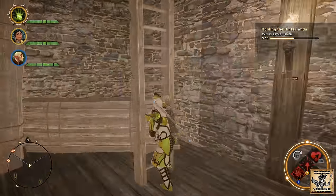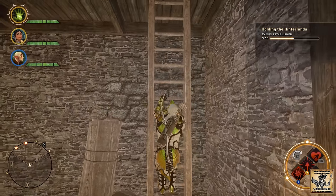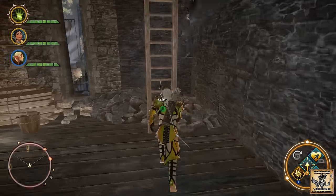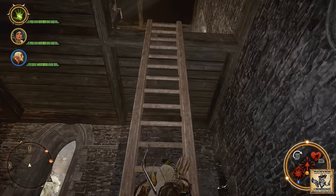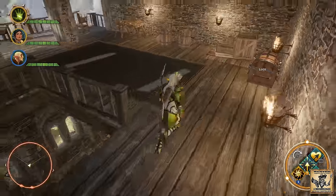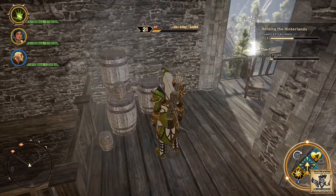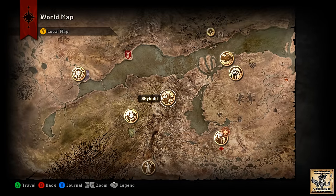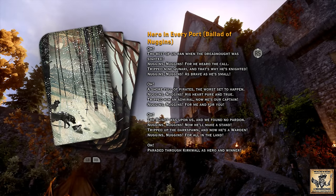Then head up the ladder — and once you're up that ladder, there's one more ladder. Once you get up to the top of the tower, piece number one will be over here on the left near these barrels, so go ahead and grab it. Now we'll head back to Skyhold to check out its position on the wall, so you know nothing's being misrepresented. The one we pick up is number one — no video editing going on to misrepresent where these appear on the wall.